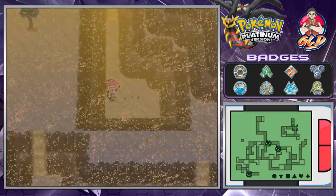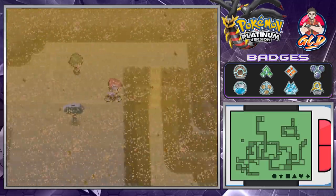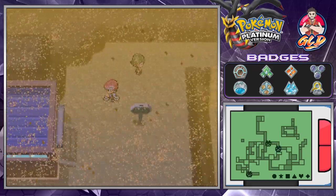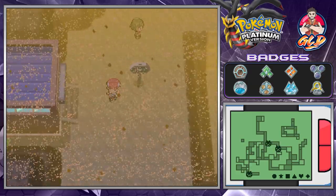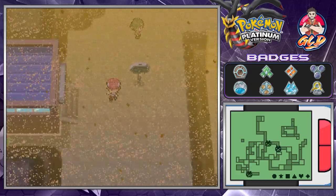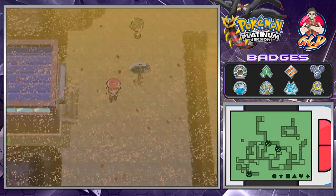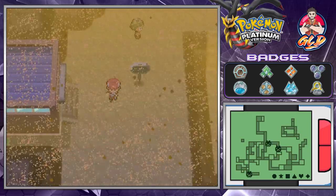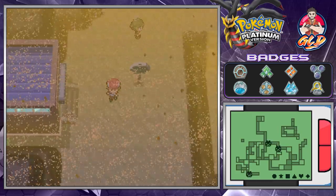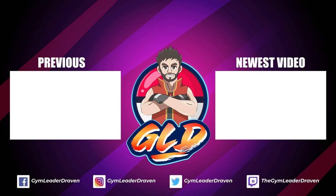Let's finish this whole thing up — grab this item. We have found ourselves a Protector, which many of you guys may not know is actually the item needed to evolve Rhydon right into Rhyperior. Anywho, we're going to stop right here, guys. In the next episode, we're going to make a full circle into the Battle Area, and then from there we will see what happens. Thank you guys for being supportive and watching my episodes — I'll be back for another episode of our Pokemon Platinum Walkthrough. See you guys!